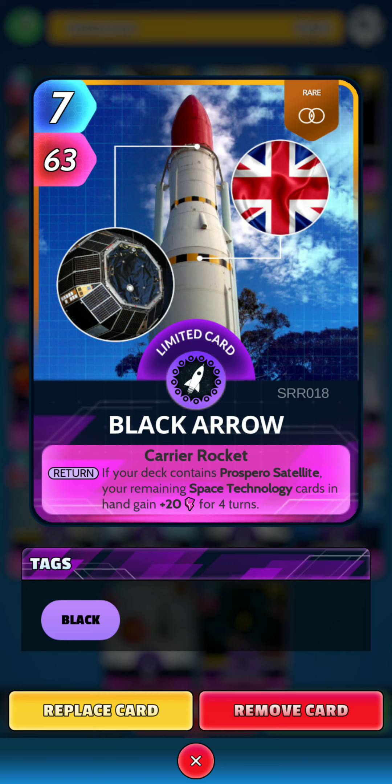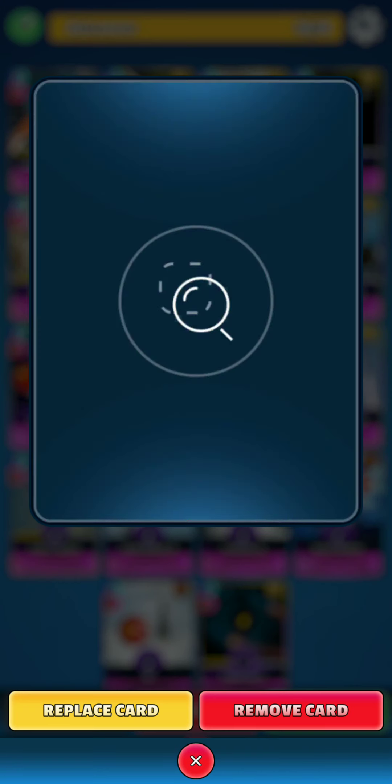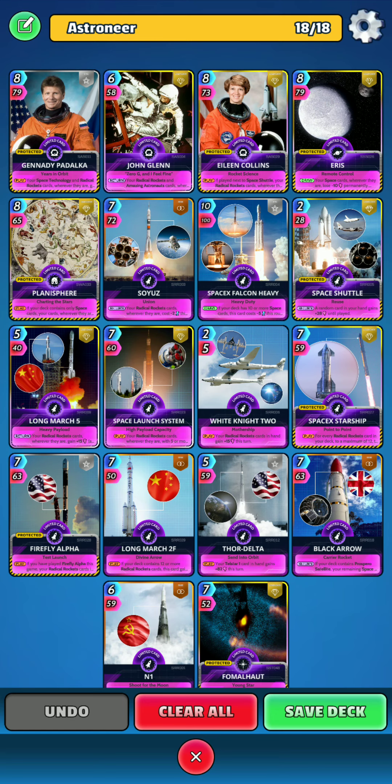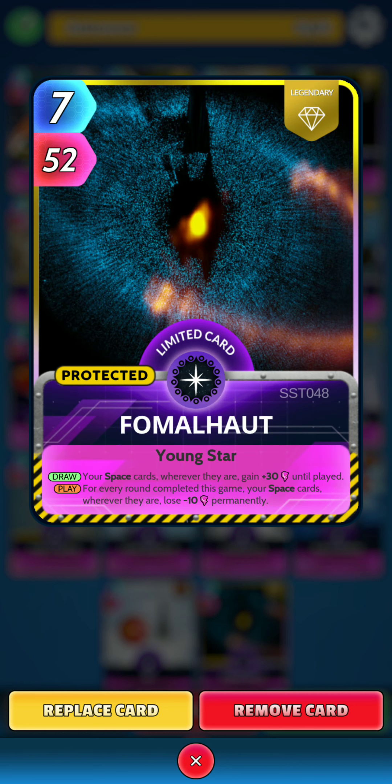And again with N1. On the play, your Moon card wherever it is gains 25 power until played — another decent rocket, and they are rare so they don't get affected by Alice Blue. And finally we have Fomalhaut. On the draw, your Space Cards wherever they are gain 30 power until played. And then on the play, for every round completed this game, your Space Cards wherever they are lose 10 power permanently.